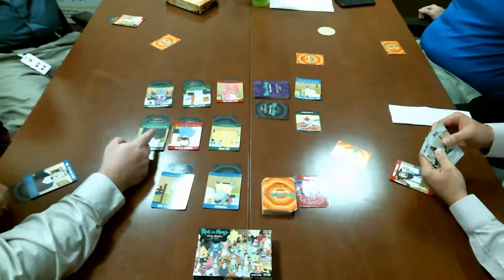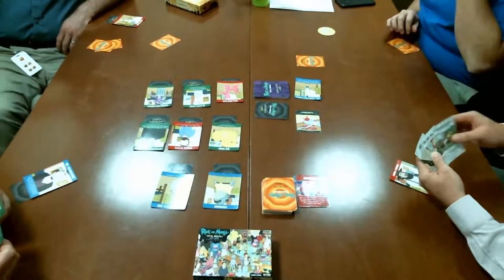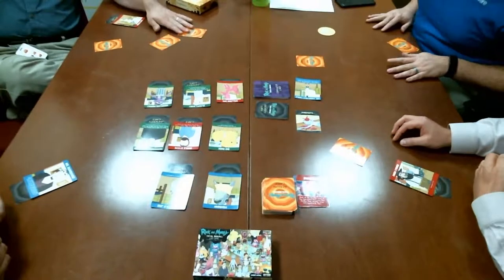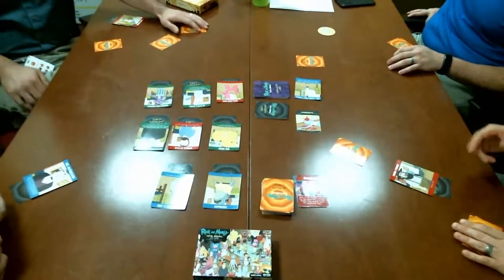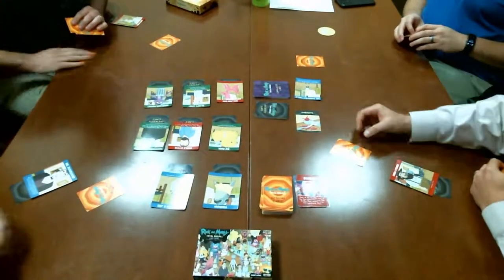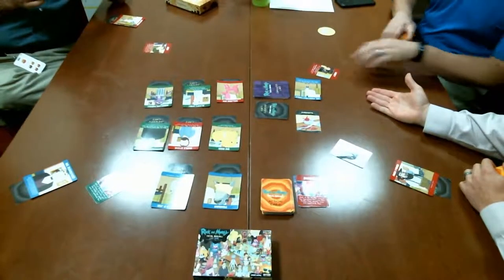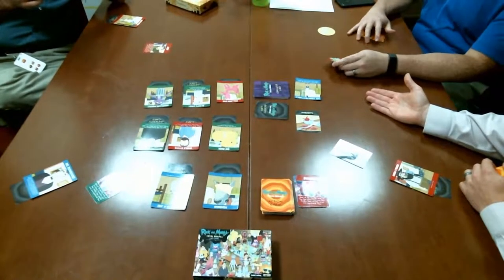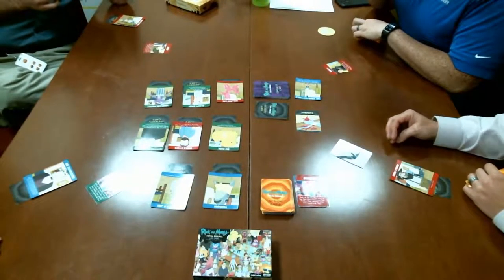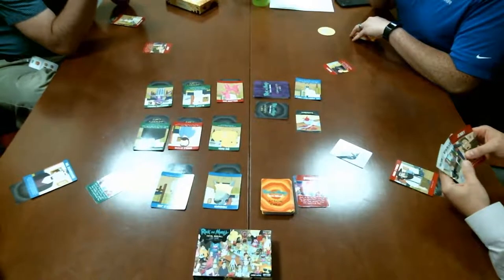Confusion arises about whether to do the actions on two cards simultaneously. One player already drew their replacement while another hasn't yet. One player mulls whether to shoot a red character. After some debate and a failed attempt, a player realizes they chose the wrong target: 'I thought I was killing somebody — I chose the wrong one.' Another notes the missed opportunity: 'I could have killed two and now he's got a chance to run.'